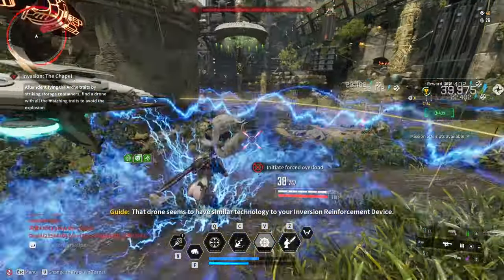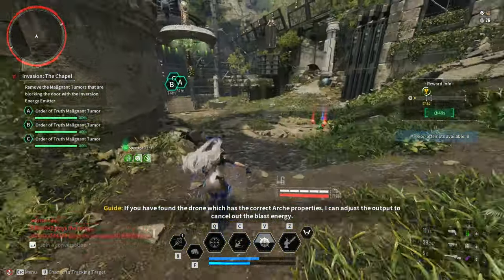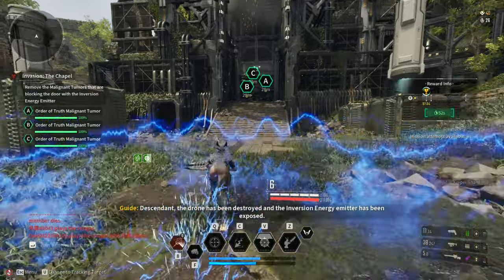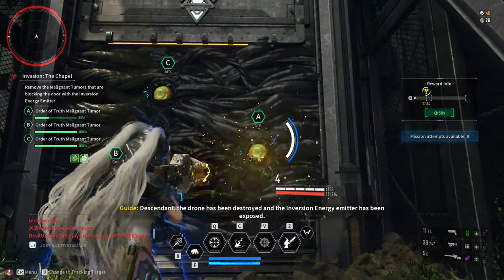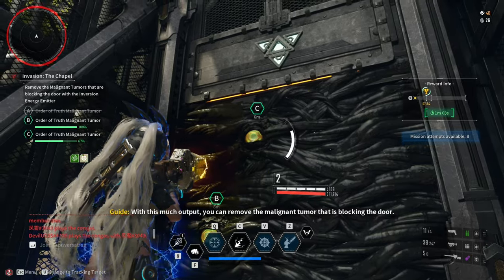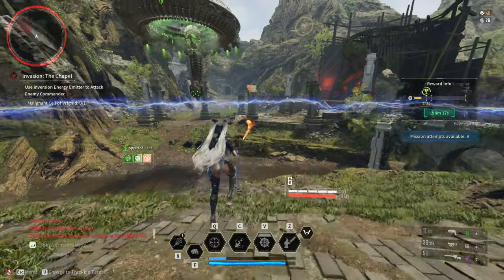After that, there will be an explosion. If you made a mistake in matching the symbols, the drone will explode, killing you. If you are successful, the drone will drop a weapon. You can now destroy the tumor on the door by using the weapon. You have to do this two times per door. This mechanic will also apply in the last boss of the map — you need to use the weapon to destroy the immunity shield protecting the boss.